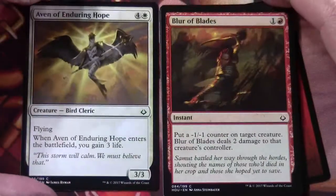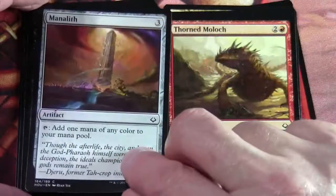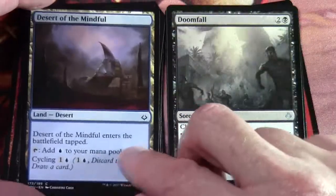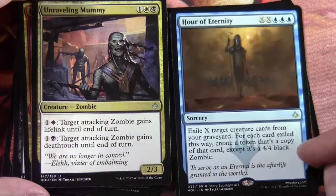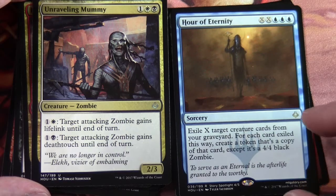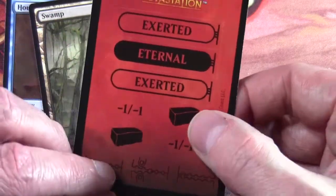Commons: Aven of Enduring Hope, Blur of Blades, Aerial Guide, Rampaging Hippo, Moaning Wall, Manalith, Thorned Moloch, Without Weakness, Cunning Survivor, Desert of the Mindful. Uncommons: Doomfall, Resolute Survivors, Unraveling Mummy. Our rare is Hour of Eternity — XX and three blue sorcery. Exile X target creature cards from your graveyard; for each card exiled this way, create a token that's a copy of that card except it's a 4/4 black zombie. There's a swamp and one of those punch-out reminder cards with exerted and eternalize reminders, plus brick tokens and minus one minus one counters.